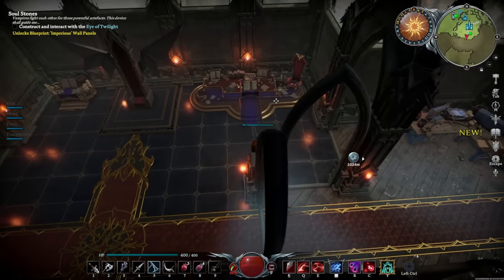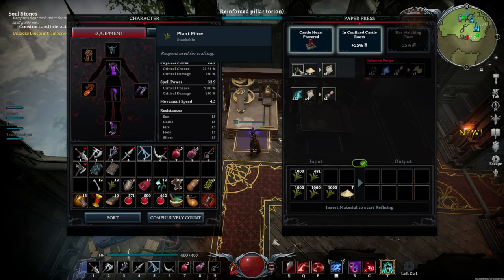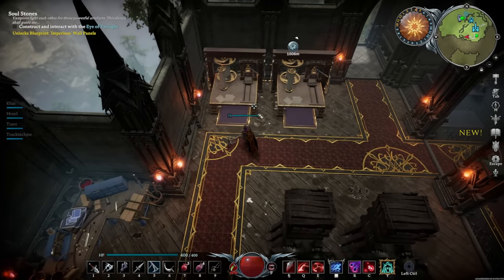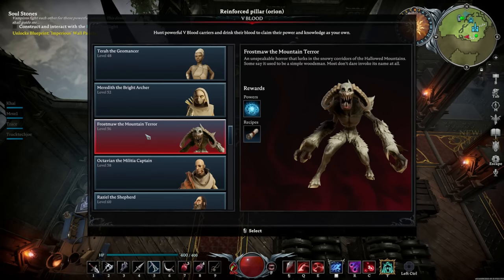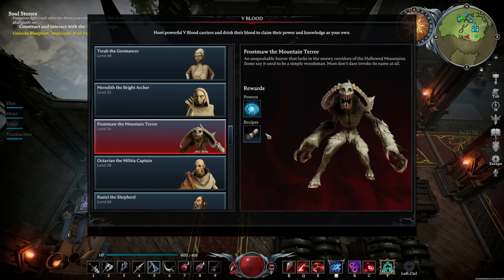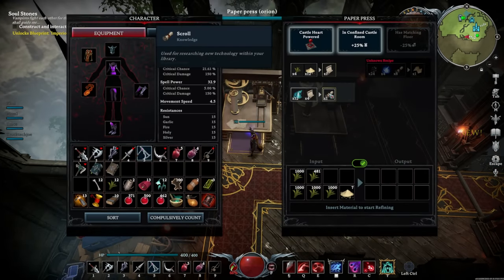It costs 75 scrolls for a random item you don't already have, which is nice. If you get the paper press early it can save you time. The paper press lets you make paper from plant fiber and sawdust, then combine gem dust and paper to make scrolls. You can throw gems in the devourer to get gem dust. To unlock the scroll-making ability you need to defeat the Frost Maul of the Mountain Terror as a V blood - the fight can be difficult, so having a piece or two of merciless hollow fang gear beforehand is recommended.